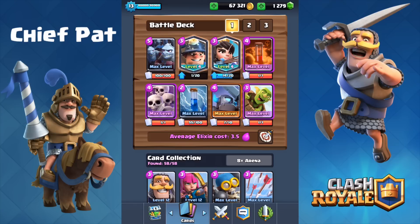Today we're going to be playing with maybe the funniest deck I've ever used on this account. You guys might have noticed that this deck is all about drawing out someone's arrows, their poison, or their zap spells. So we've got the Minion Horde, the Skeleton Army, the Goblin Barrel, and the Princess, which are common cards to use the aforementioned spells on.